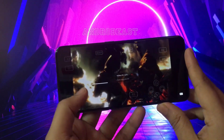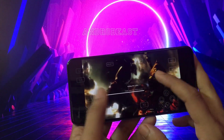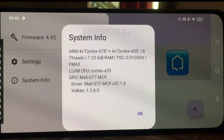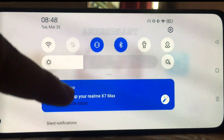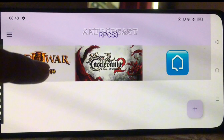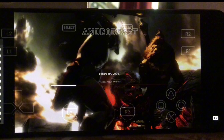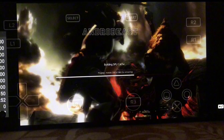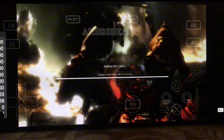Now that we've set everything up, let's see how God of War 3 actually runs on a Dimensity 1200 device. This is real-time gameplay, no edits, just raw performance, so you can see exactly how well it plays after the RPCS3 version 6 update. I'm using a Dimensity 1200 chipset with a Mali G77 GPU. Another big change in this update is Bluetooth controller support — you can now use any third-party Bluetooth controller, not just DualShock controllers. Today I'll be using my Joycon game Bluetooth controller.